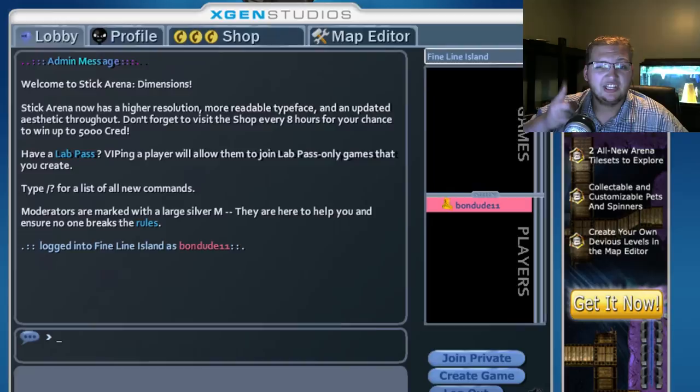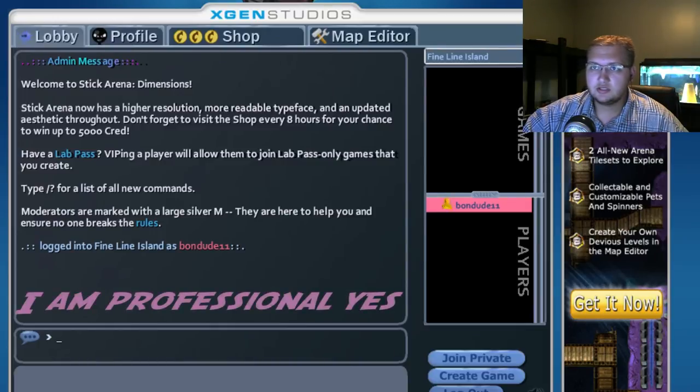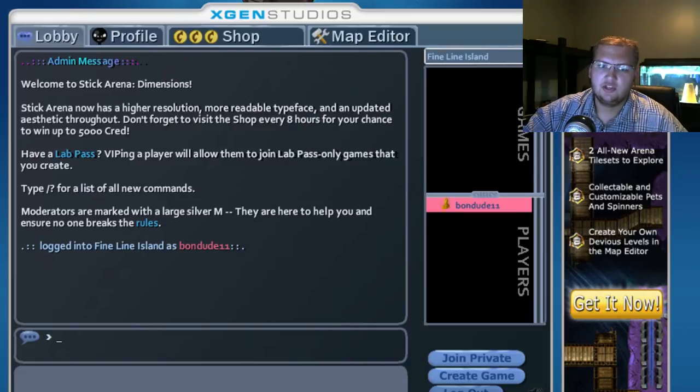Hey guys, Ego here, back with something a little different. This is XGen Studios — what's it called — Ballistics? No, Stick Arena Dimensions. It used to be called Stick Arena Ballistics, then they had some major update, I think. I don't know, it's been forever since I've played it.